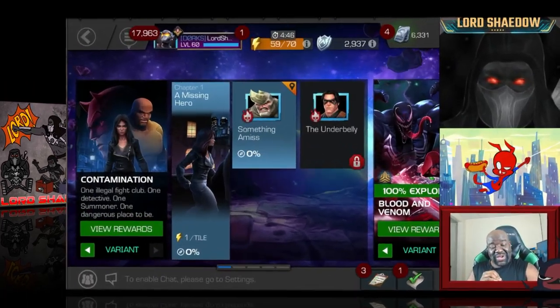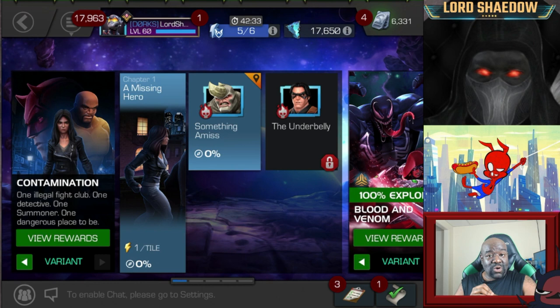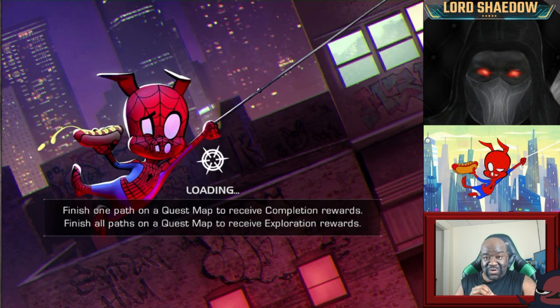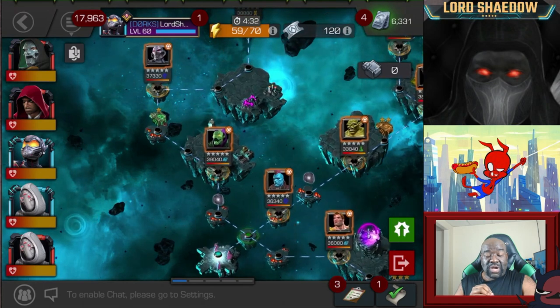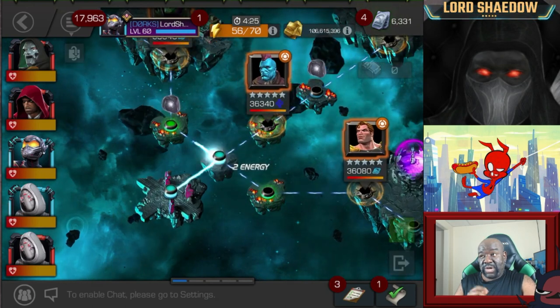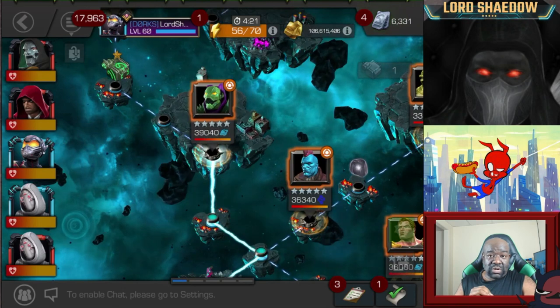Hey everyone, Shadow here, and welcome to another Marvel Contest of Champions video. In this video, we're going to be going through Back Issues number six, or Variant Six as most of us refer to it. As with all the variants, you have a theme — a theme that gives benefits to some champions and drawbacks to others. We're going to take a look at the theme, the global node, for this variant.